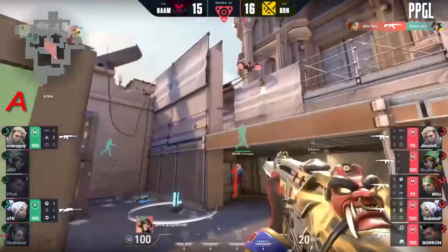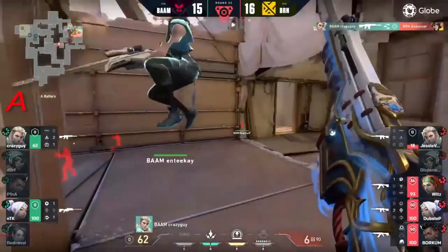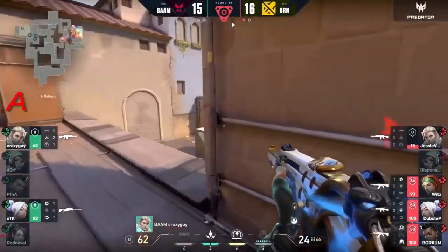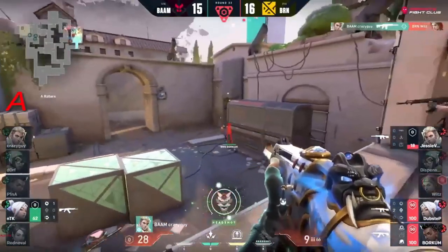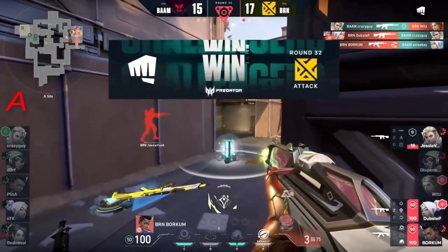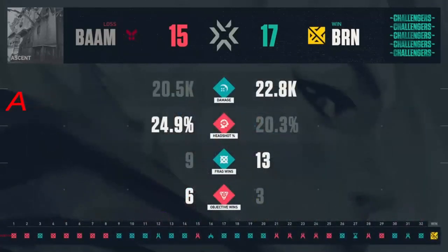Looks like it's going to be Bren but crazy guy keeps it alive for now. With an operator in the hands of ntk it might just be a little too impossible. The crossfires are good, the lineups are there - they're just jingle peeking and baiting for information. But crazy guy lands it on one and it's going to be Bren - 31 and 30 apiece, the blows being traded by Bren right back.